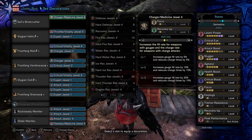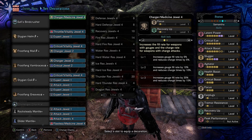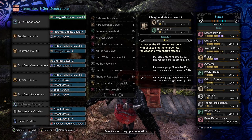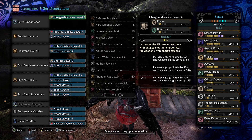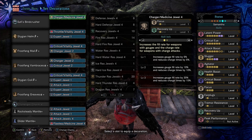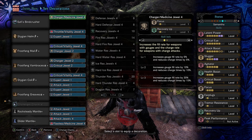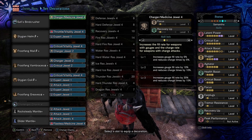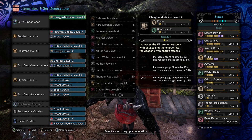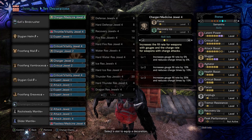After hearing all that, you're probably questioning why not just use Weakness Exploit 3. Well, the reason is it's difficult to slot in Weakness Exploit, Crit Boost, and Focus 3 on a Hammer while maintaining Maximum Attack Boost, Slugger 5, and enough Crit Eye that Weakness Exploit — along with Latent Power in this case — would get you to 100%. So I wanted Focus in here. I wanted 100% affinity with Focus, Crit Boost, Agitator 5, Slugger 5, Maximum Attack Boost, and whatever else I could put in. Latent Power was the play.